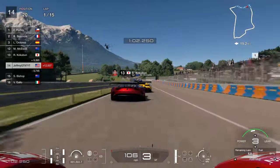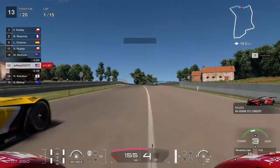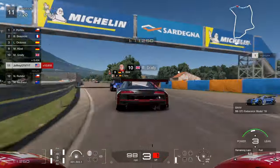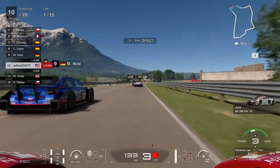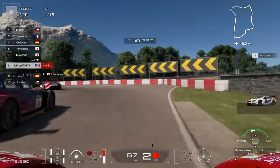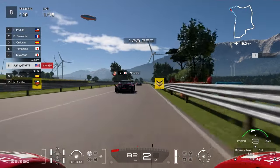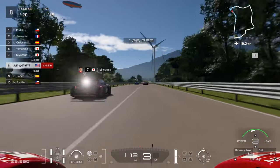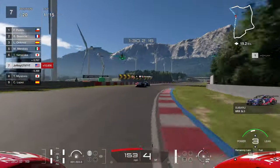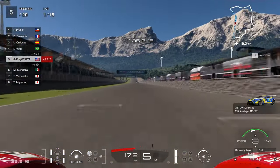A really good corner for this car is going to be right here in this right-hander. You can see we just really send the car through there — we're going to brake, find ourselves right beside the Audi, and make a move on the outside. A little bit loose like I mentioned before. Then we're going to send it to the outside trying to pass the BMW as we touch the grass. We made the pass work and we're going to make a pass on the RX-7. Really a good start for us — going full throttle almost through this corner, sending it to the grass and going to the top five as we complete our first lap.